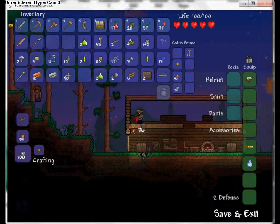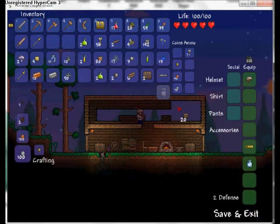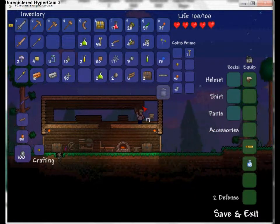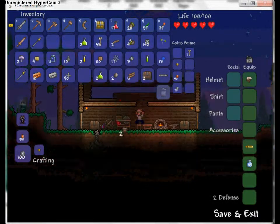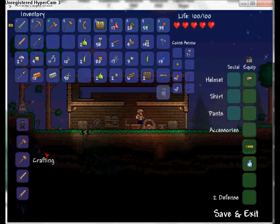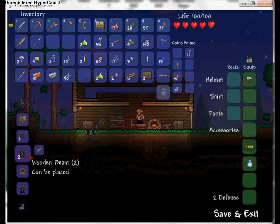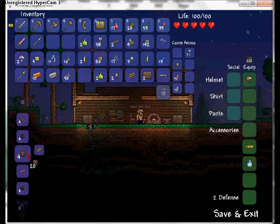Sooner or later you'll get used to scrolling because you're going to have to scroll for a lot of things. You can pretty much build anything - I'll show you my houses on other worlds that are pretty nice. I'm pretty impressed with how I made them. There we go - plank wall, the wood walls.